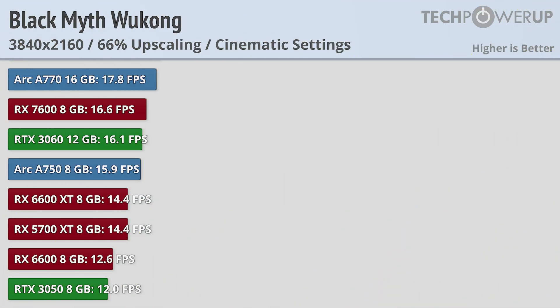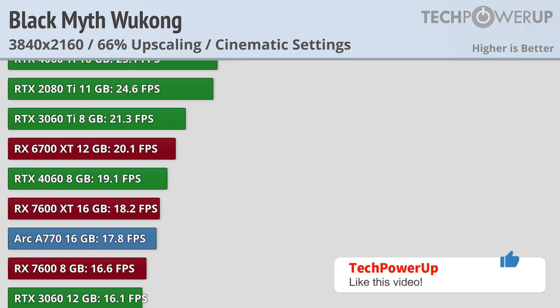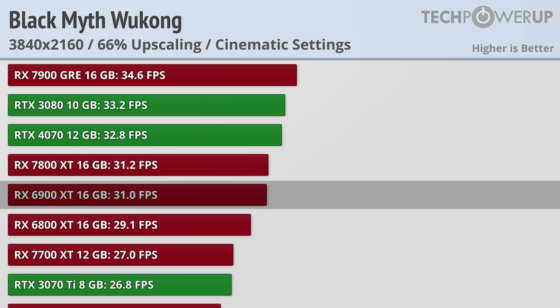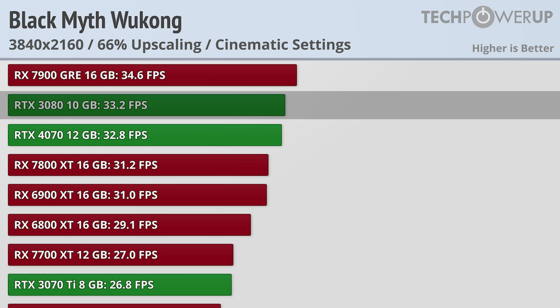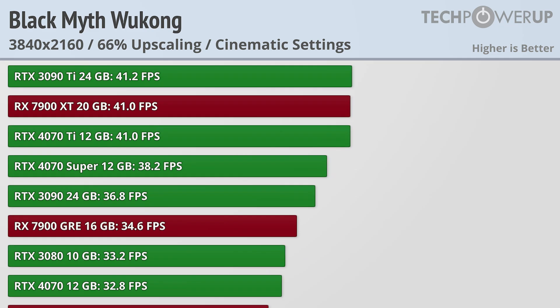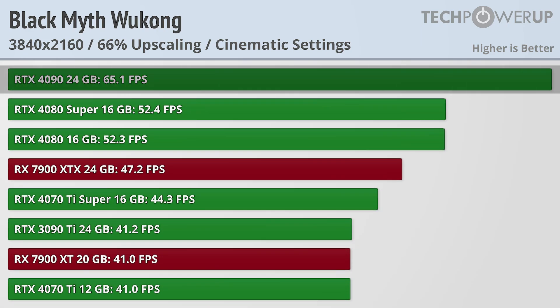Trying these cards at 4K is really just adding insult to injury, but we tested it anyway. You really need a pretty powerful card just to hit 30fps, such as the RX 6900 XT and the RX 7800 XT. The RTX 3080 is also hanging in there at 33.2fps, though if you are looking to play the game at these settings above 60fps there really is only one option: the RTX 4090 at 65.1fps. For everybody else you'll probably want to enable frame generation if you can, and maybe even lower down some settings.